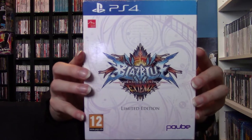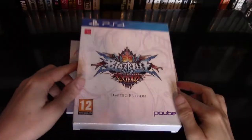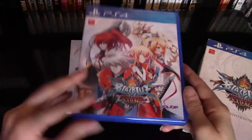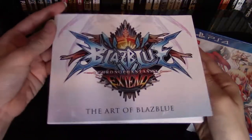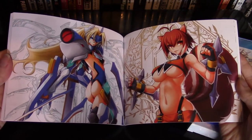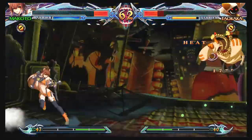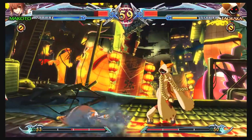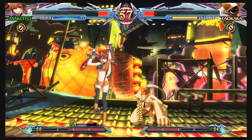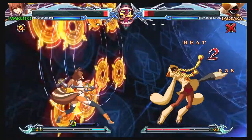Next up we have BlazBlue Chrono Phantasma Extend Limited Edition on the PlayStation 4. This is a fighting game. The limited edition includes the game and an official BlazBlue art book. Discover a visual masterpiece with award-winning art and animation featuring the biggest roster ever, with 28 characters to enjoy. Experience the complete BlazBlue story as this version includes additional story modes and new characters to play with. The legendary fighter is back with BlazBlue Chrono Phantasma Extend Limited Edition on the PlayStation 4.